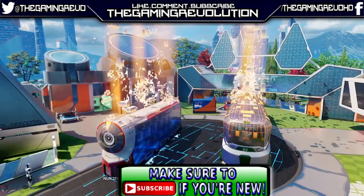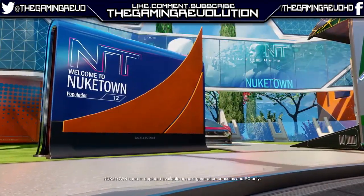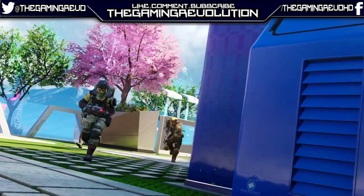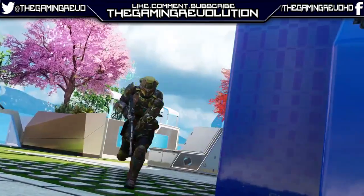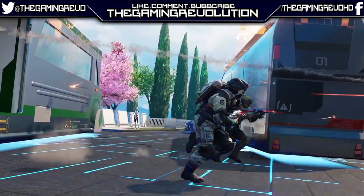You couldn't really make Nuketown any more hectic than it already was, but it seems like Treyarch have managed to do so. You can get from one side of the map to the other really, really quickly. In the centre there's actually a load of augmentation where you can see above the buses, and all of the events are sort of messing up.